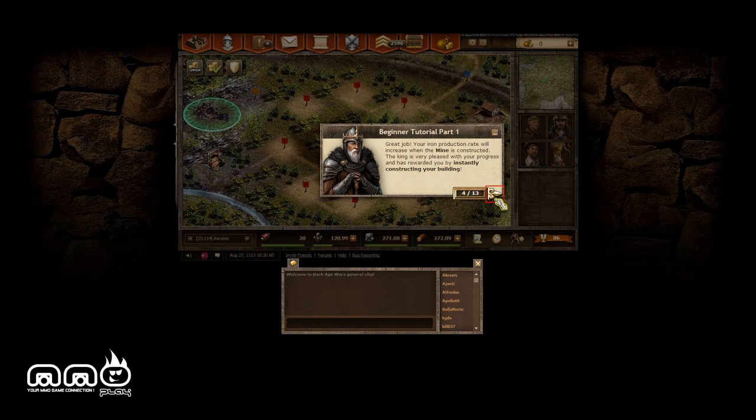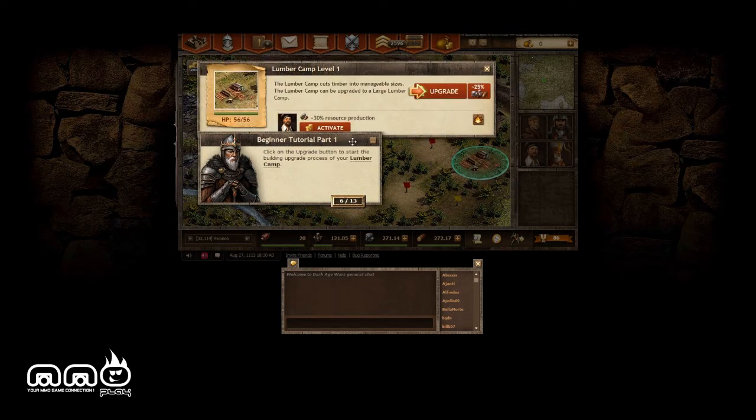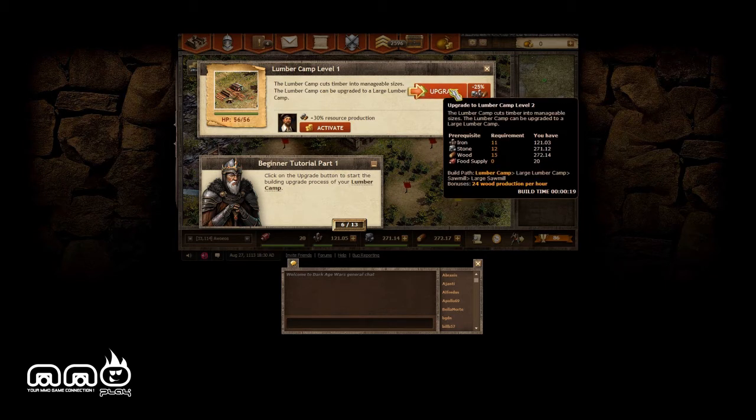It's beginner tutorial, so no big deal. You can upgrade the lumber camp like most of these games. What do you get by upgrading? It's quite clear here — the bonuses are 20 wood production per hour. You can see the requirements as well. Upgrading took one second and bam — lumber camp level two.